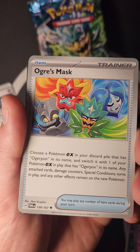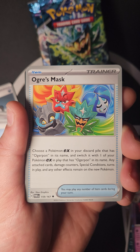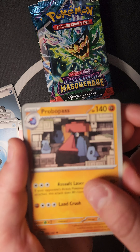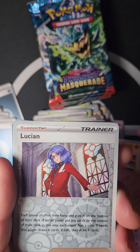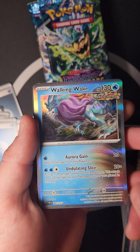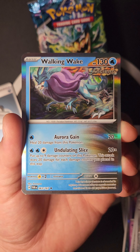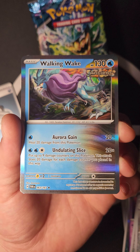We have a new Item — Clearly Ogre Mask: choose a Pokémon ex with Ogerpon in its name from your discard pile and switch it with one of your Pokémon ex in play that has Ogerpon in its name — any attached cards, damage counters, Special Conditions, and effects remain on the new one. Also pulled Lairon, Walking Wake, and Lucian again — nice!